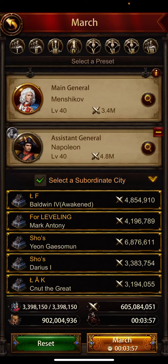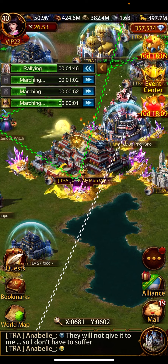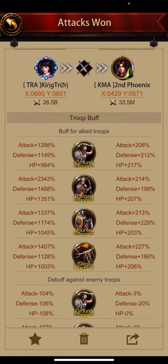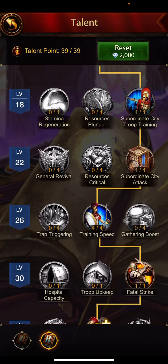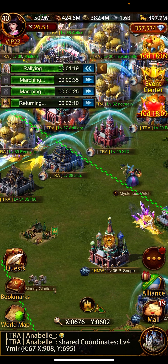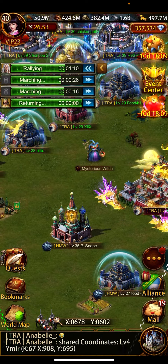All right, here's a normal hit. So you can see 23, 43 — not buffed at all, and all my subs are used. Sometimes that's good because of the talent that you have with the sub city attacks, but now with the military academy and all the rally buffs, it's a lot better doing it this way.